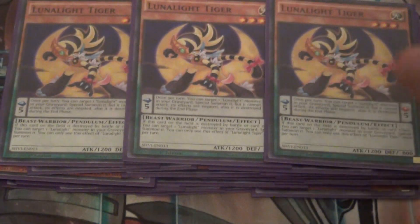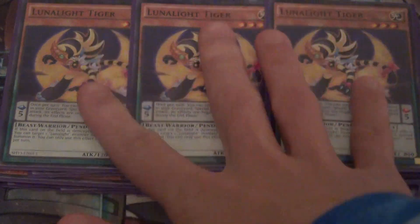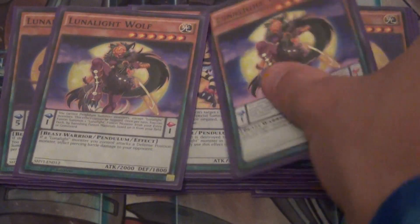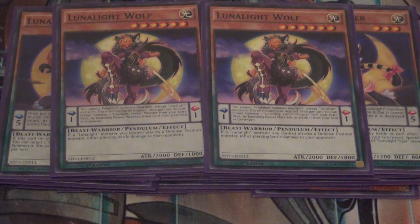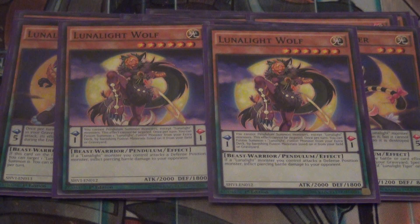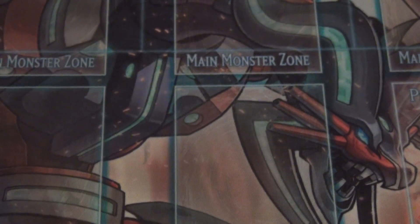Onto the pendulum Lunalites, we play triple Tiger. Tiger is basically a Monster Reborn in the pendulum scale — when you have it in scale you can revive one of your Lunalites from the grave, which combos well with Kaleido Chick. Also its effect allows you to add back a Lunalite onto the field when it's destroyed by battle. It's the high scale of the deck. For our low scale, I still believe you only need two Wolf because three is cloggy. Lunalite Wolf's pendulum effect is a Miracle Fusion for Lunalites, and also when it's on the field all your Lunalites get piercing damage.